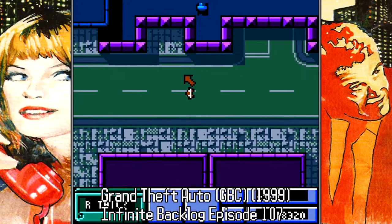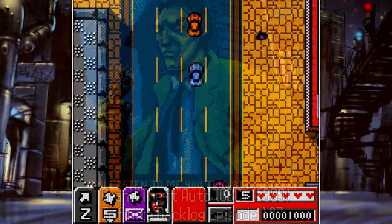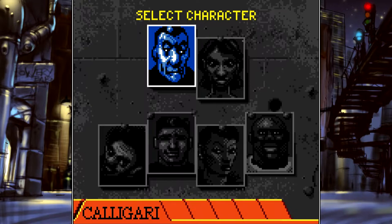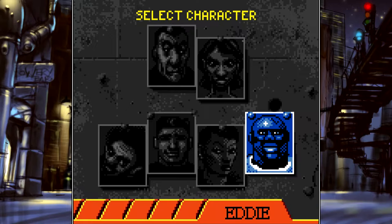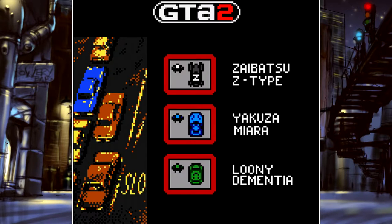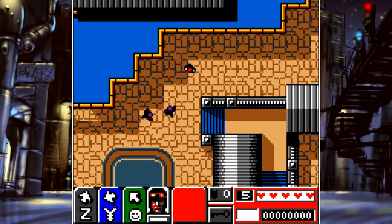Very much like Grand Theft Auto's port onto the Game Boy Color a year earlier, GTA 2 was toned down for younger audiences. In this game, set supposedly in 2013 — though the game doesn't specify when it takes place — you can play as several different characters who also happen to look like police officers, and you complete missions with three major factions for money. Each faction differs depending on which part of the city you're in, with the Zaibatsu being the only faction in all three areas.